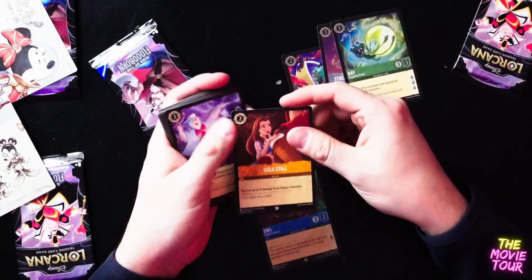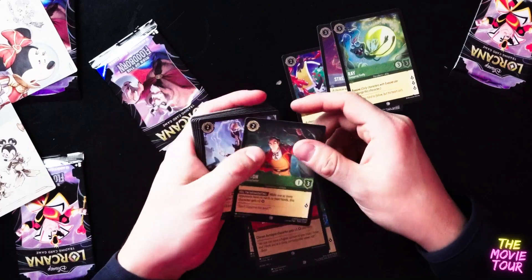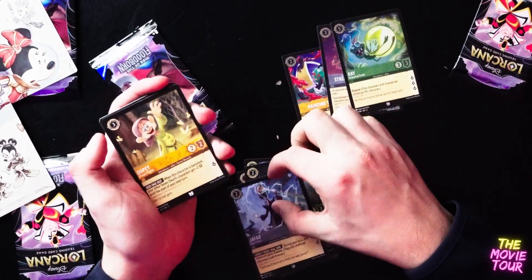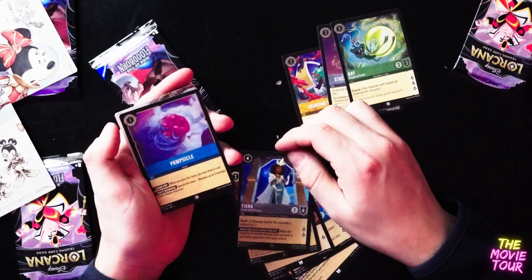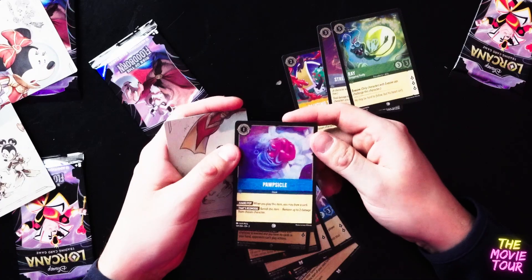Next pack. We got the Owl, Fairy Godmother, Gaston. Guys, I'm all about Aladdin — anything with Aladdin. That's my favorite movie, not just my favorite Disney movie, it's my favorite movie altogether. And our foil is Popsicle from Zootopia.